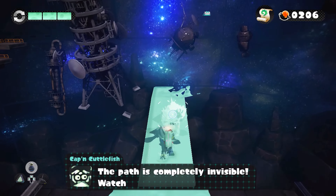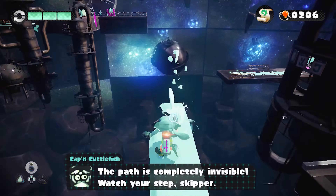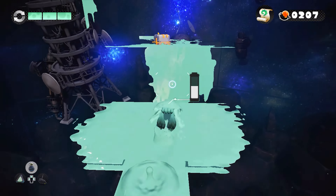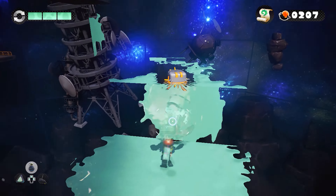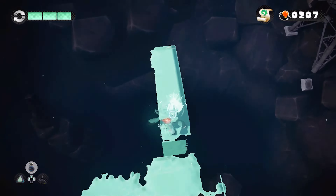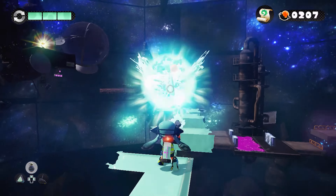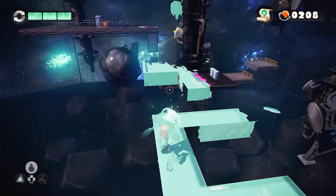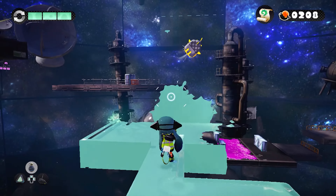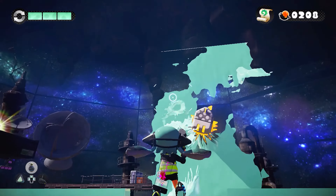A row of eggs leading to a thin platform — I wonder what that could possibly mean. This is where the level starts to get kind of difficult. I remember dying here a lot, because there are the little cleanie boys, which are more than aggravating. Also the pathways are all super thin, and you've got enemies shooting at you as well. Be careful. Be very careful, because you can die — and you can die fast because you will just fall.